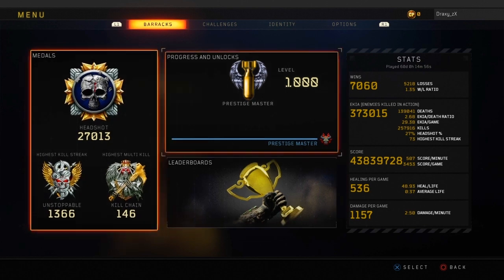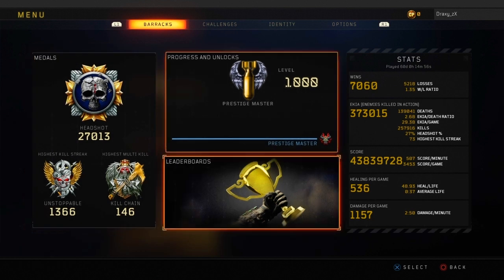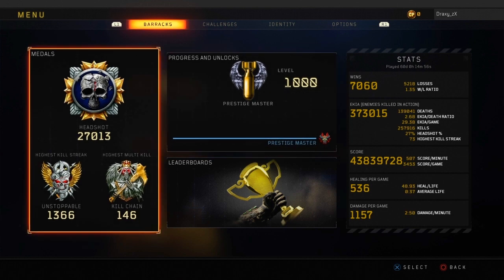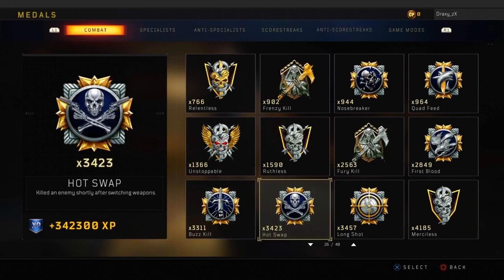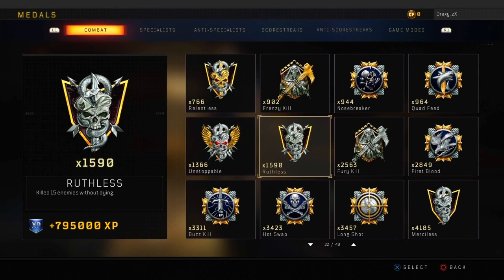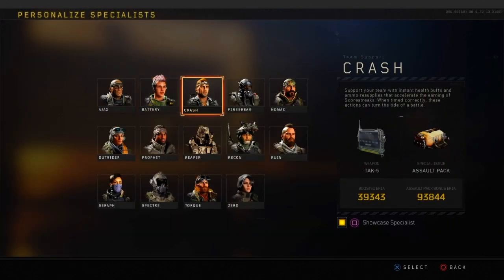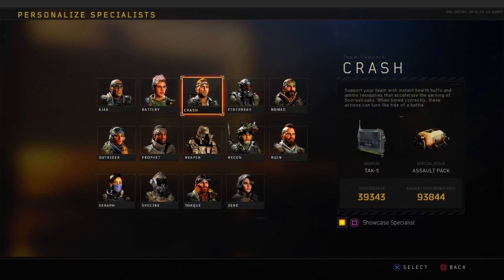These are my current stats. I should reach 28,000 headshots today, just reached 60 days played, which is quite crazy. I'm close to 44 million score. You can pause or rewind the video to check the stats. Almost at 1,600 roof kills now, and my most used specialist is Crash, as you all know. Almost at 100,000 bonus from Hustle Park.